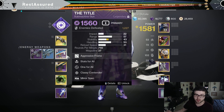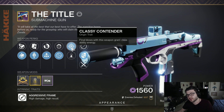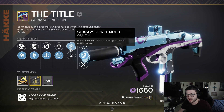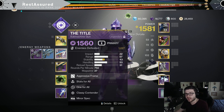Since we are going to be running Volatile Rounds, something like The Title is going to be very, very good. It is the best PvE SMG in the game, in my opinion, due to the fact it has its classic Contender trait — so when you get a kill, it will grant you some class ability energy. On top of that, it will also proc your Volatile Rounds, and it has rolls like Subsistence and One for All. It is just insanely strong, and it works so, so good with this build because of Volatile Rounds and Phantomite.